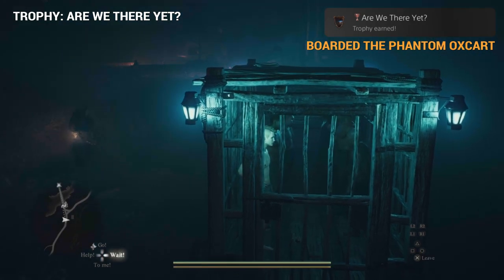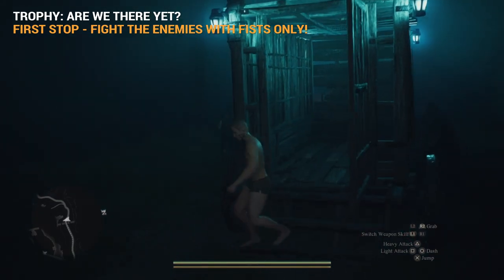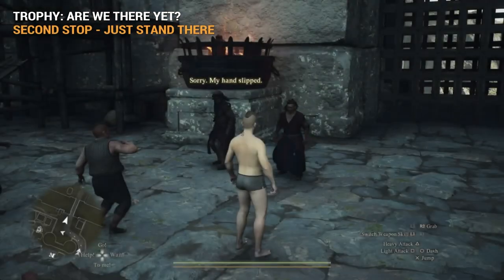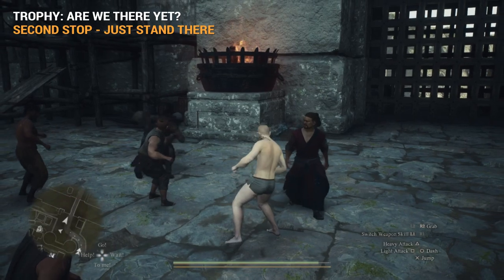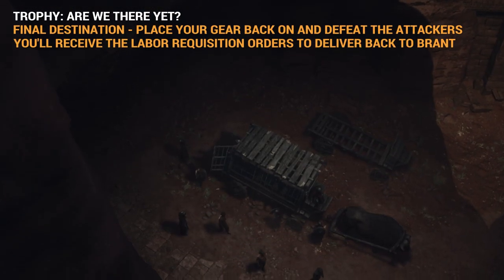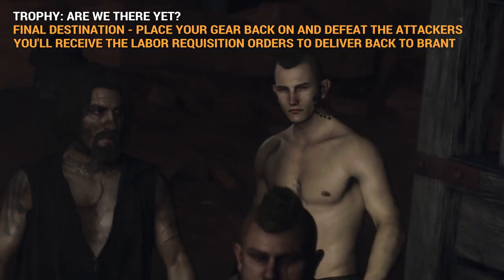There are a few other things you need to know to progress and complete the quest. During the travel, you're going to encounter some enemies, so you just need to attack them. The next encounter is at the checkpoint rest town — these guys are going to beat you up, treating you like pawn slaves, so just don't retaliate. At the final destination, hop out, take out these guards, then return back to Brandt at the Star Drop Inn at night, and that's going to complete the quest.